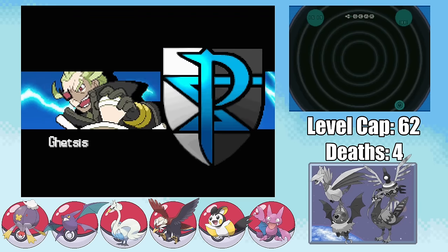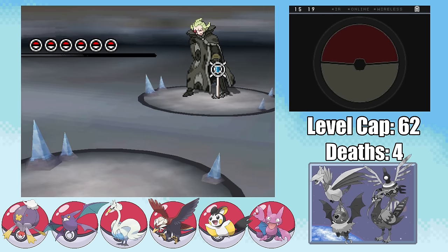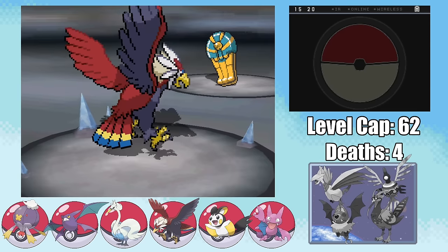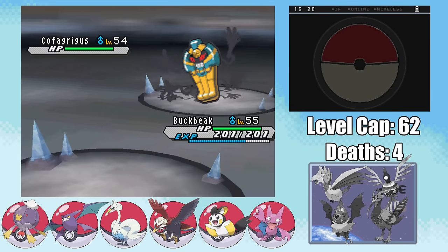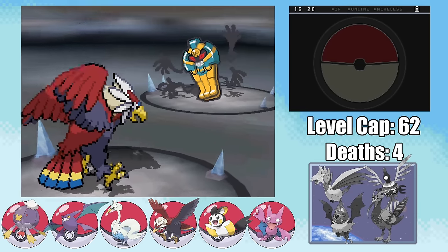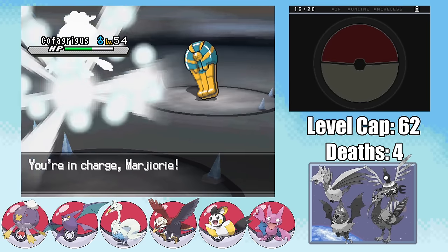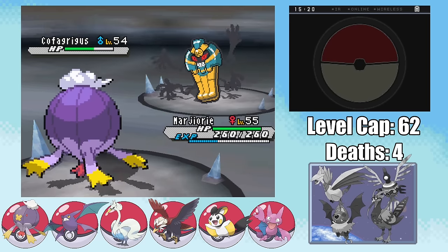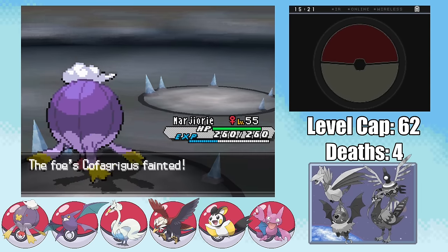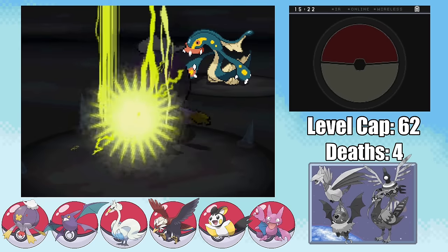However, before we get to challenge Ghetsis, we have to take on White Kyurem. The trouble with this fight is that you have to fight Ghetsis after this back-to-back. So I had to devise a plan to get rid of this Kyurem as swiftly as possible, and Expert Belt Superpower from Buckbeak was just enough to do that. Even though I got a critical hit here, it didn't actually matter. And with that, it's time to take on the Big Bad Ghetsis. I had lots of fun planning for this fight, but one thing you can never be sure of in Nuzlockes is that things go according to plan. I go ahead and fly up high with Buckbeak as I dodge a Toxic, hit a Fly for just below half damage, gain the Mummy ability, and get poisoned.